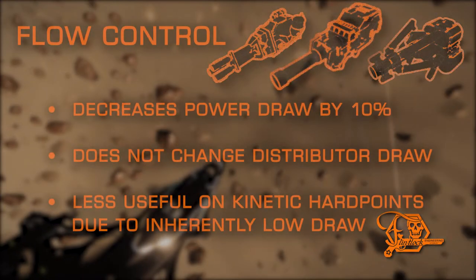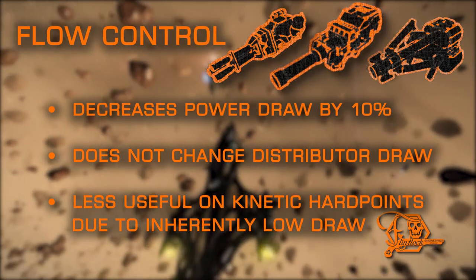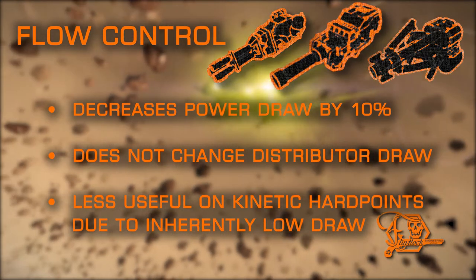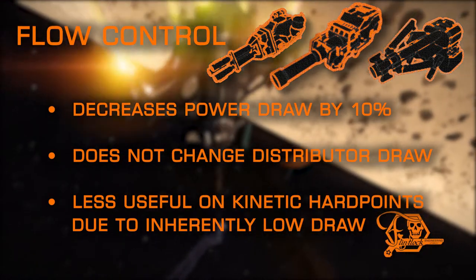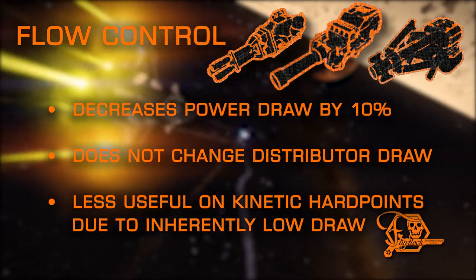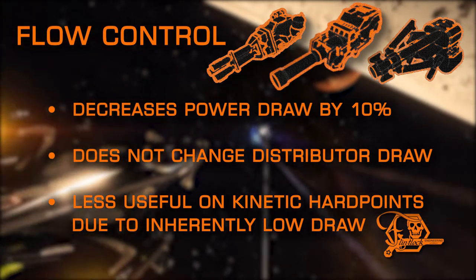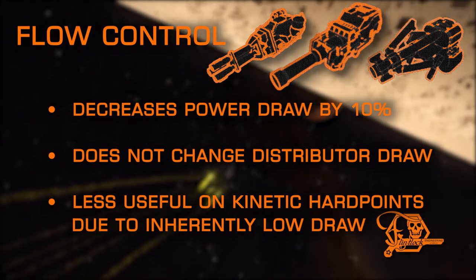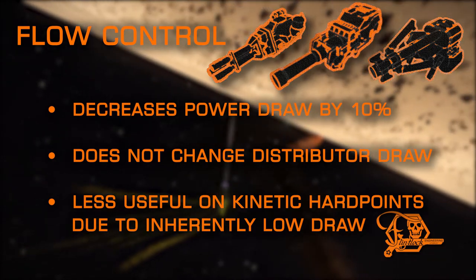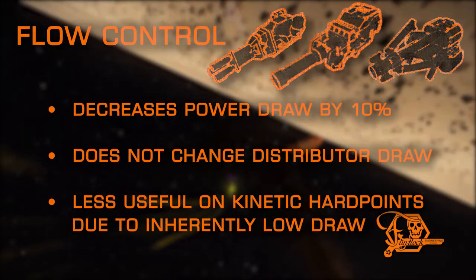Flow Control is another basic mod that has basic changes, by simply lowering power draw with no other drawbacks. To be clear, this does not lower distributor draw — only the megajoule requirements from the power plant are affected. This mod is much less beneficial on kinetic hardpoints, and will make virtually no difference at all, as their power draw is already extremely low.